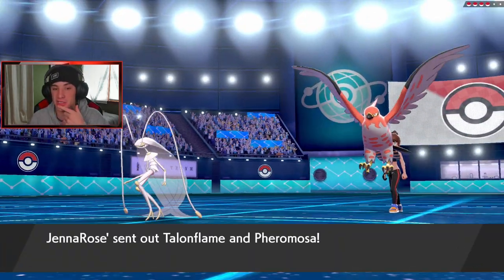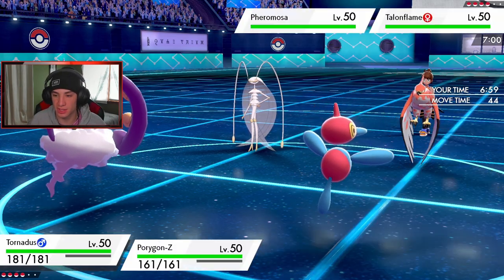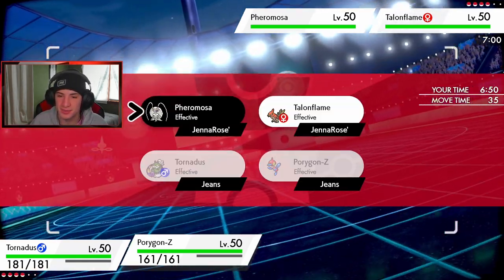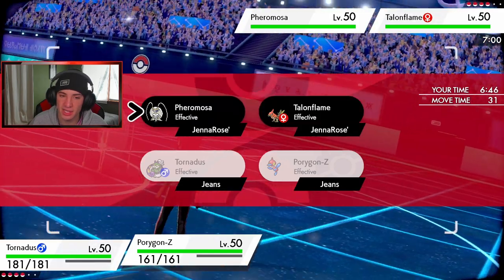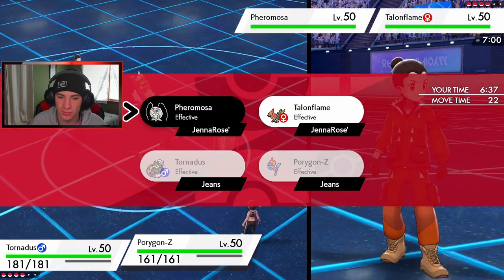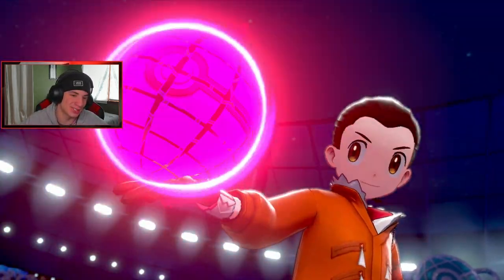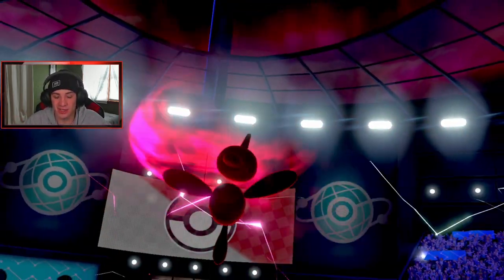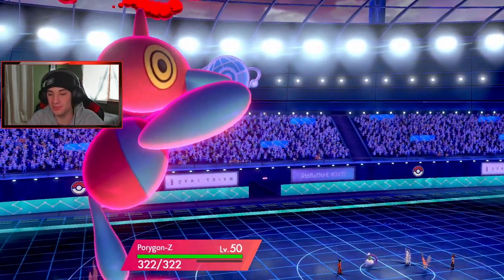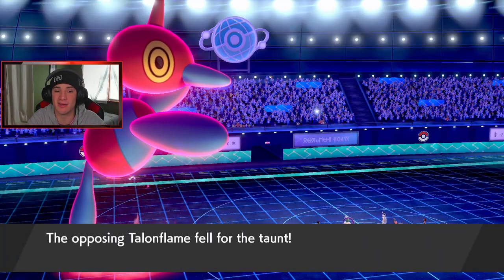He leads Talonflame and Pheromosa. I'm going to Dynamax and get after it — I'm definitely Taunting here. Is he going to Taunt me? Pheromosa's probably holding a Focus Sash. I want to go for an Icy Wind to outspeed Pheromosa, but I see Pheromosa being totally sashed. Hopefully my Taunt comes out — maybe he's going for Tailwind, that would be nice. Did I get a Taunt on this bird? Yes we do! Big plays, big plays — that bird is not having it, he cannot use status moves.